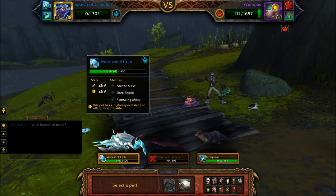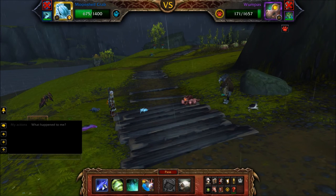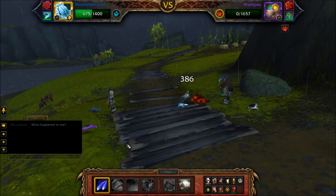Once your Spawn is defeated, bring back in your Moonshell Crab. Then cast Arcane Slash until Wumpus is defeated.